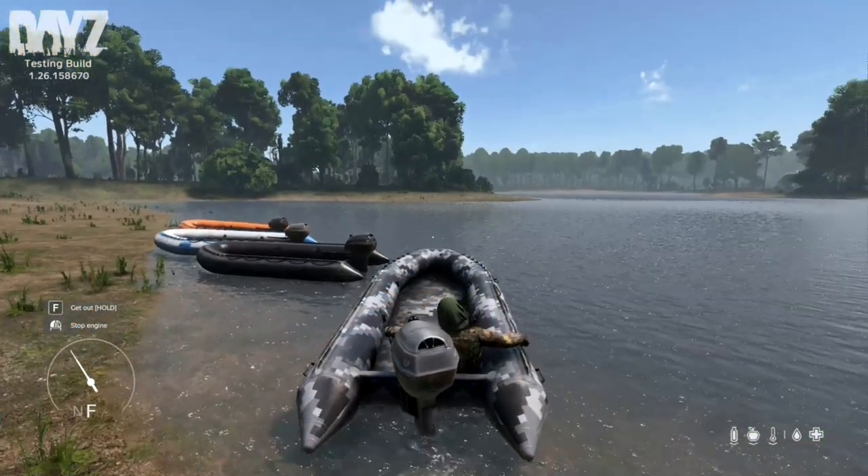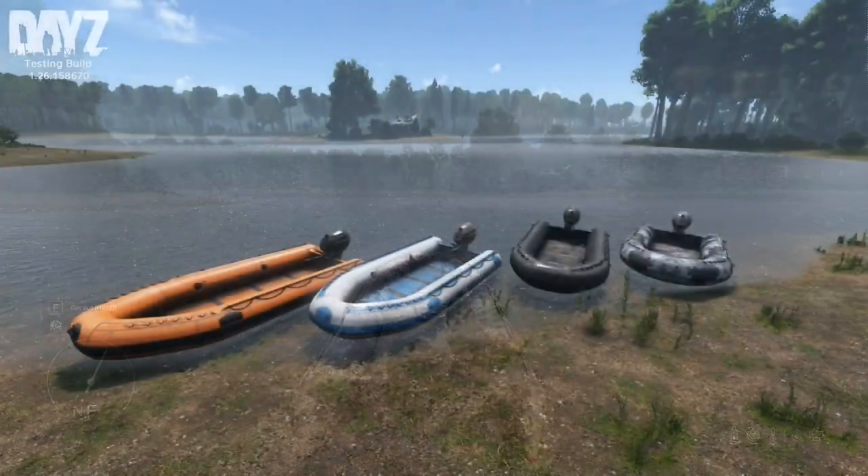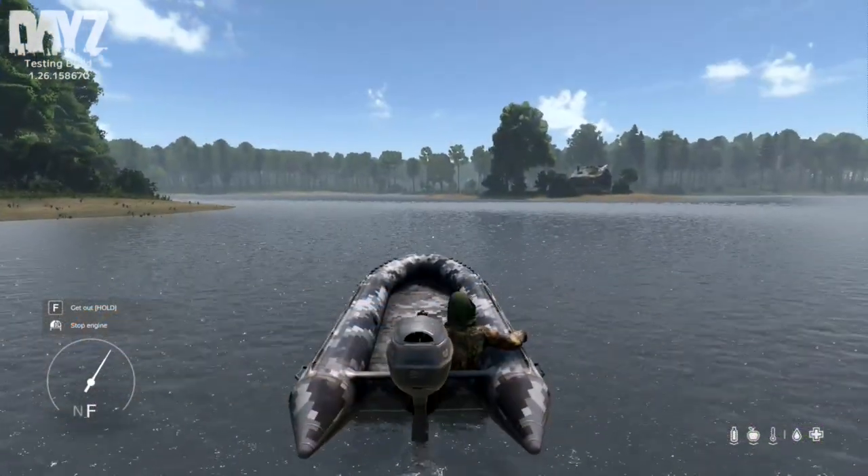On experimental vanilla DayZ, the boats are ready and waiting for your next adventure. With four variants — orange, blue, black, and camo — there's a boat for every style and preference.